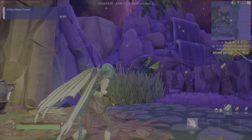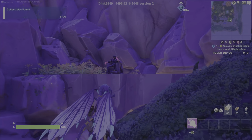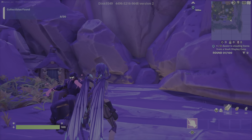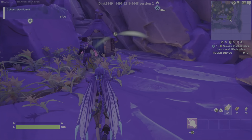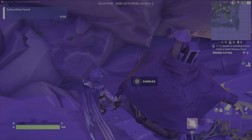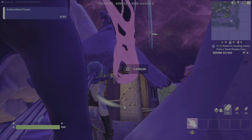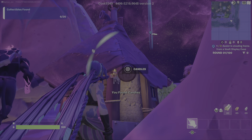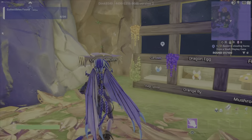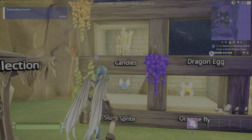The Candles. The Candles are by spawn. Hop up here, up here. There's a little Viking house right here — it's behind it. You can barely see it. They're right there. All right, we got the Candles.